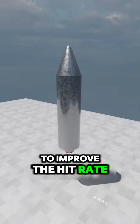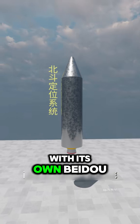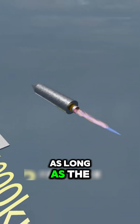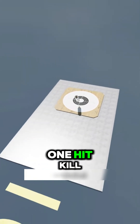To improve the hit rate, you put a satellite locator inside the missile. With its own Beidou positioning system, it locates your position and altitude in real time. Congratulations on inventing the cruise missile. As long as the target is within 1,000 kilometers, the missile can achieve precision guidance — one hit, one kill.